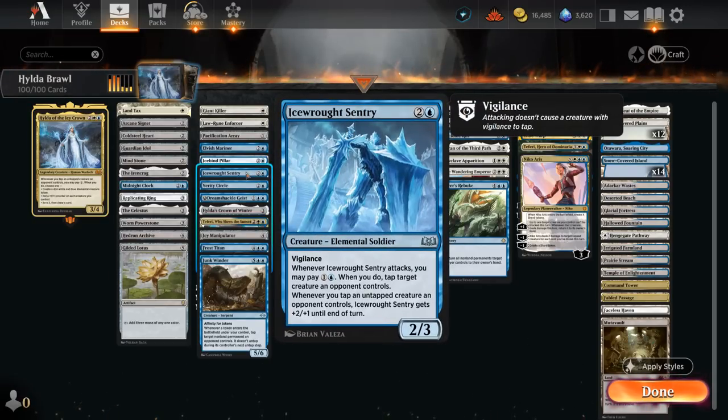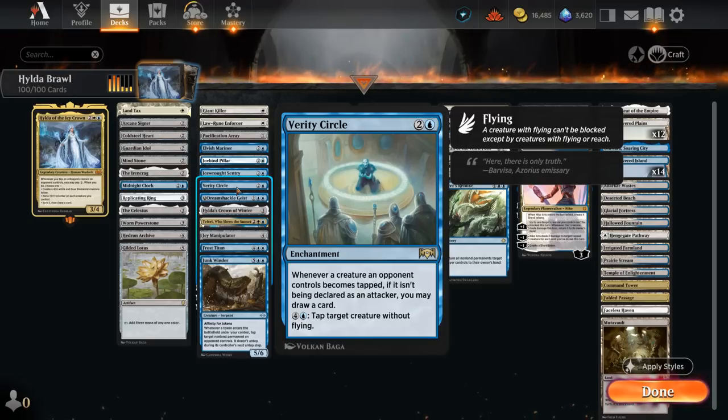The Ice Rod Sentry is a three-mana 2/3 with Vigilance; when it attacks we can pay one and a blue to tap a target creature the opponent controls, and whenever we tap an untapped opposing creature, the Sentry gets +2/+1 until end of turn — that includes ways of tapping creatures besides its own ability, so we can potentially activate it multiple times. Then there's Verity Circle, another nice payoff — whenever a creature the opponent controls becomes tapped and it isn't being declared as an attacker, we may draw a card. This even applies to opposing mana creatures that tap for mana. For five mana we can also repeatedly tap a creature without flying.